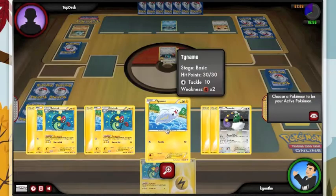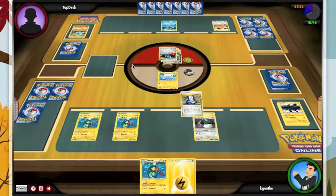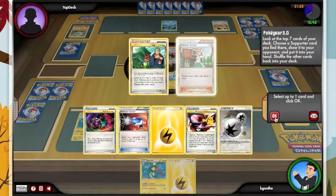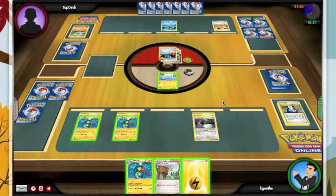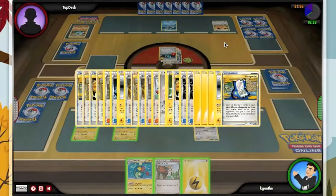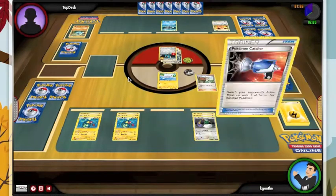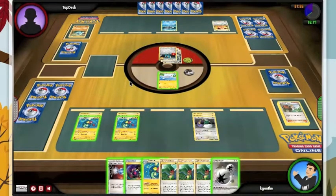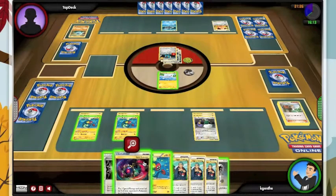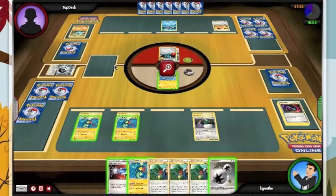I'm going to put up Tynamo with free retreat just in case something happens. We're going to Juniper — no question about it. Don't really need this energy. I've got three in the discard; I need my free retreat because that's going to make Electricity a huge problem. Let's see if we can get another Zekrom fired up. We whiffed on the basic but we do have a Lost Remover — that puts him down to 130 hit points, but we don't have a second attacker, which stinks.